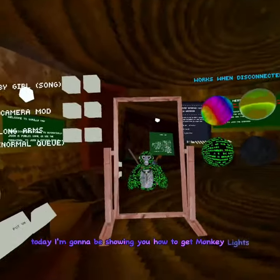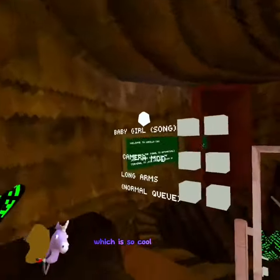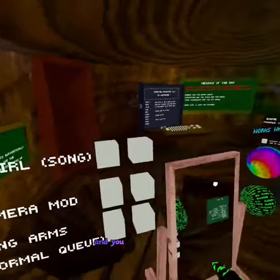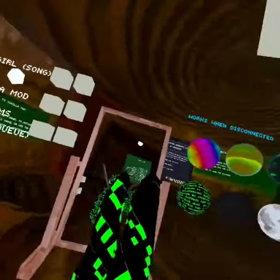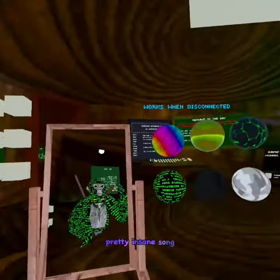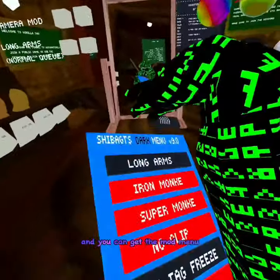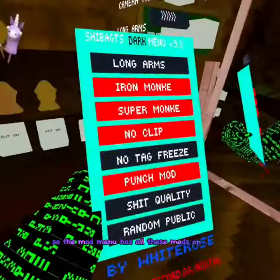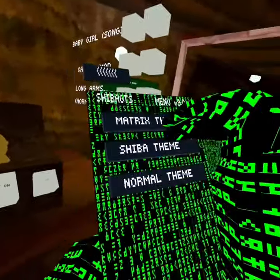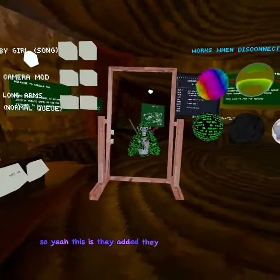Today I'm going to be showing you how to get Monkey Lights — they updated it, which is so cool. You can get a camera mod that's really high quality, you can play a song, it's pretty insane. You can get all these different colors, you can get the mod menu with all these mods on screen, and you can change the theme. They added a really good update.